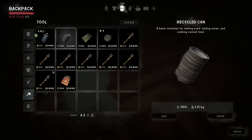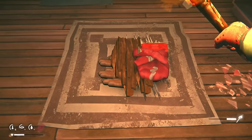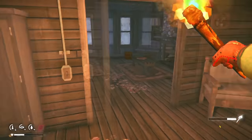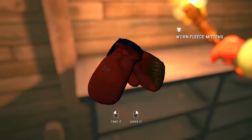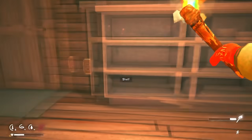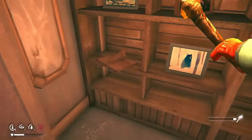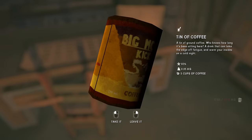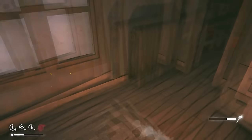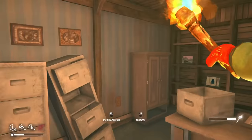Let's begin looting while my torch burns. We've already found some mittens which I can immediately wear for better resistance. On top of that we have a book, some Summit Soda, and a tin of coffee — which is actually huge. I'll be able to drink it before heading out for exploration and get a very nice bonus in terms of sleepiness and warmth.